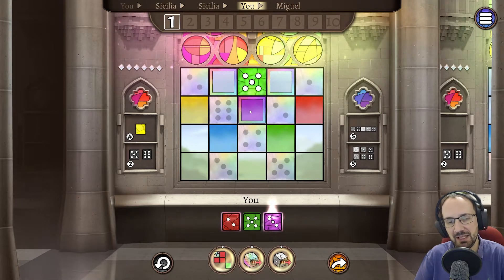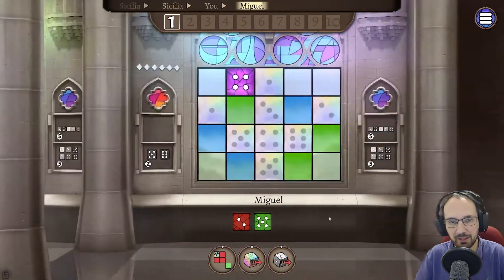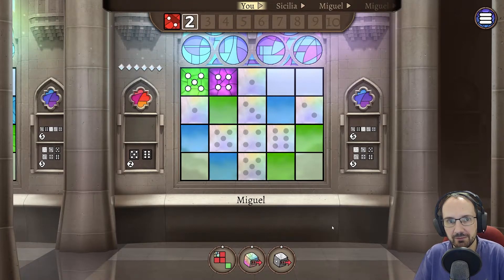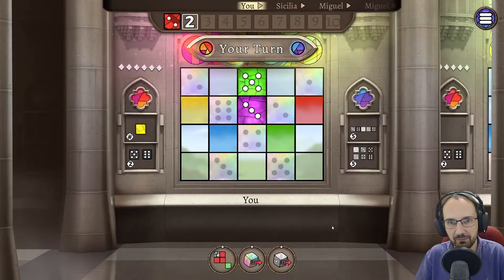We could take the purple three and put it on the purple spot. That's fine — the surrounding values are two, four, and six, so it won't block any of those. Also, by expanding away from the edge into the middle we're opening up more spaces to play in. After the first dice on the edge, we always have to go adjacent to existing dice. We'll take the purple three, put it there. Then the last dice goes on the round track to mark round one complete.